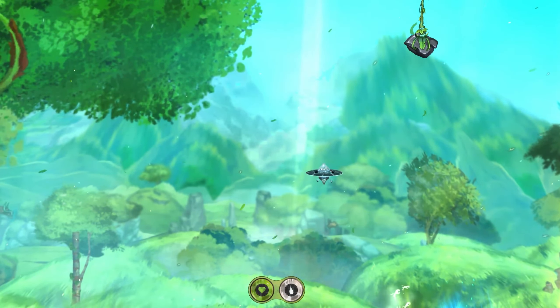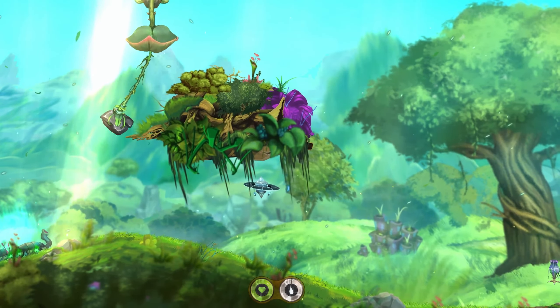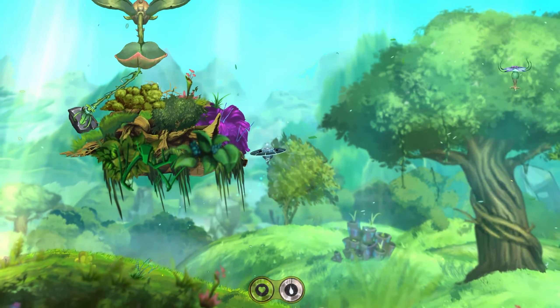Let's start with something a bit more tricky. Do you see that flying leafy thing? And I bet you saw the scale in the beginning as well. Well, that is no coincidence. Those two things are connected and we need to use them in order to advance further. You see, with this puzzle, the player has to escort the rock all the way to the scale without anything hitting it.